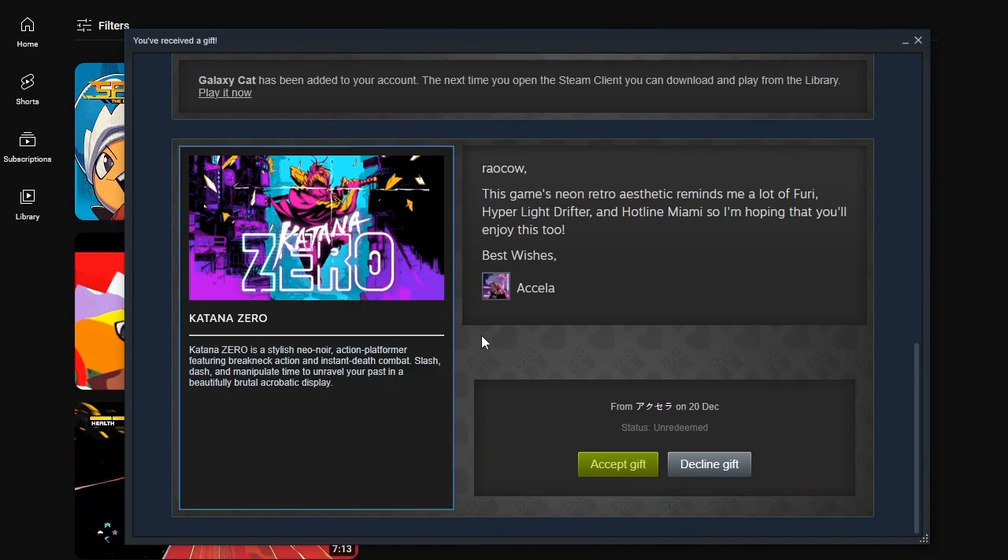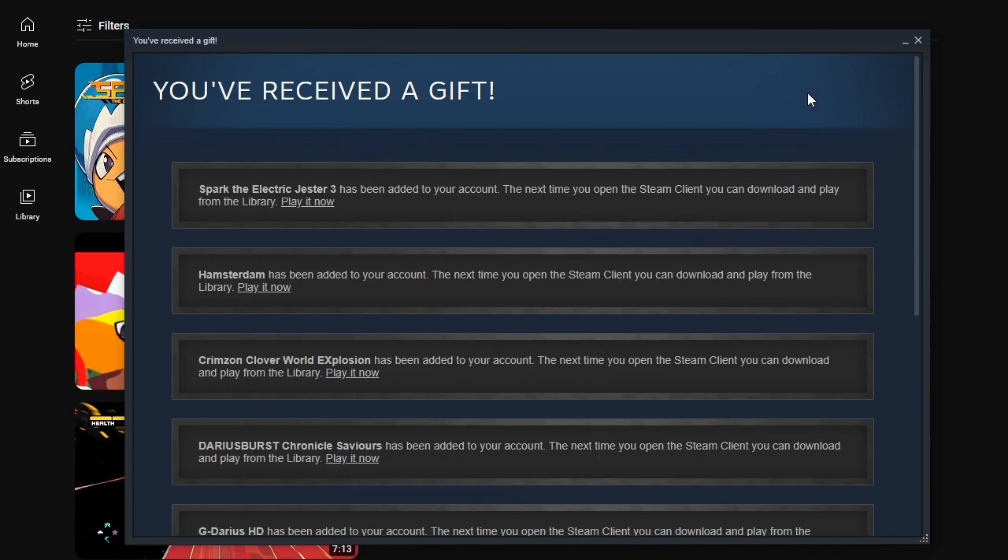And out of nowhere, Axela with one last little thing. Kanazero is absolutely a game I've heard about, but I don't know if I know what it is. The game's neon retro aesthetic reminds me a lot of Furi, Hyper Light Drifter, and Hotline Miami. Best wishes, Axela. Kanazero is a stylish neo-noir action platformer featuring breakneck action and instant-death combat — slash, dash, manipulate time to unravel your past in a beautifully brutal acrobatic display. That does sound pretty good. That does sound like right up my alley. I think it's already in my bucket — Katana Zero. I just add things sometimes without really knowing about it.